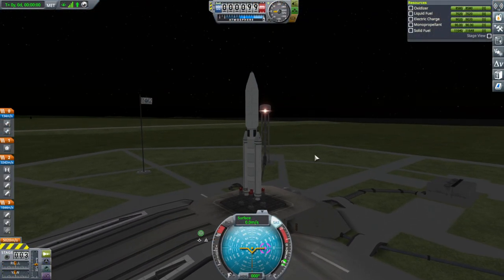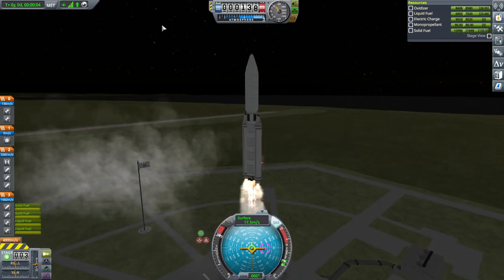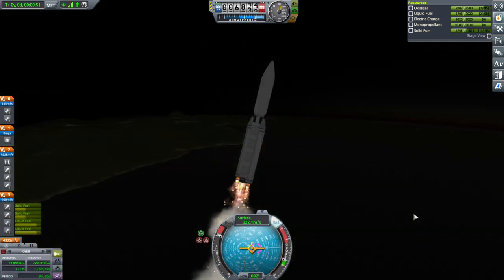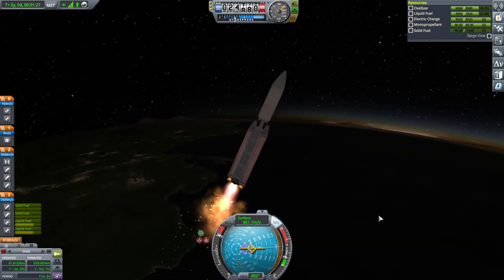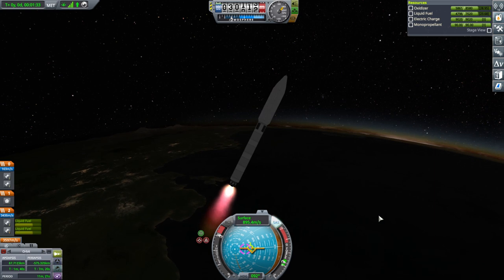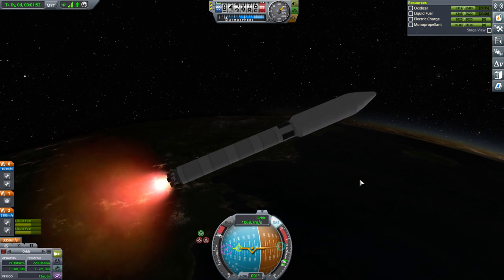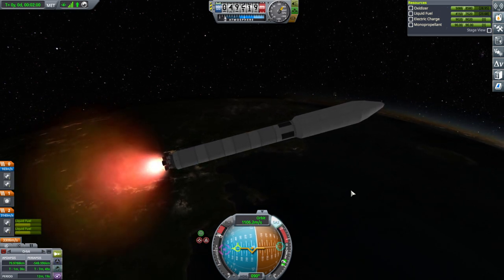SAS on, throttle up, and launch. A very capable rocket. I feel like I've not auto-strutted enough, but we'll see. We are past the speed of sound and the situation is nominal. Booster separation. We went a little bit steep. This stage is going to transfer us over to DUNA as well — that's the plan. The delta-V we were looking at was for capture. It might help with capture too.